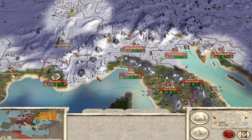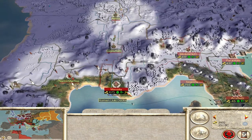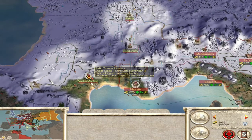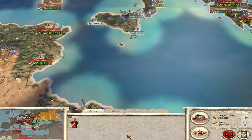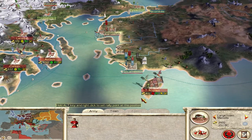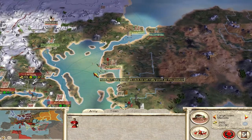Hi guys, welcome back to Red Dog Gaming where today we are continuing our let's play as the Julii in the original Rome Total War. Last time we fought the Gauls in a few battles, took Massilia, took Leptis Magna, and then moved from Rhodes across onto Anatolia where we are besieging with two armies.